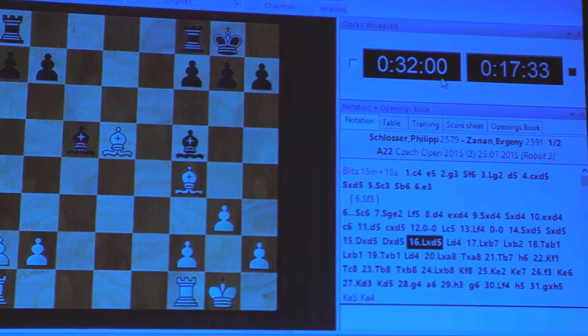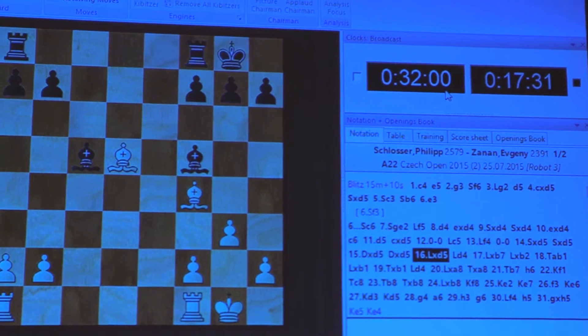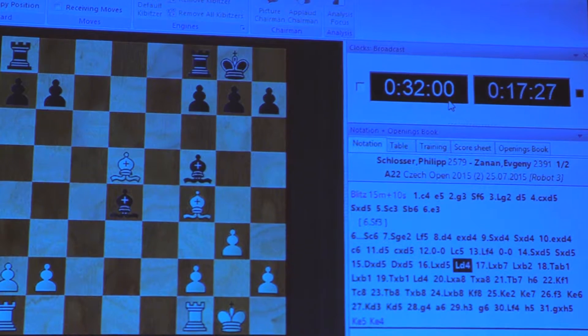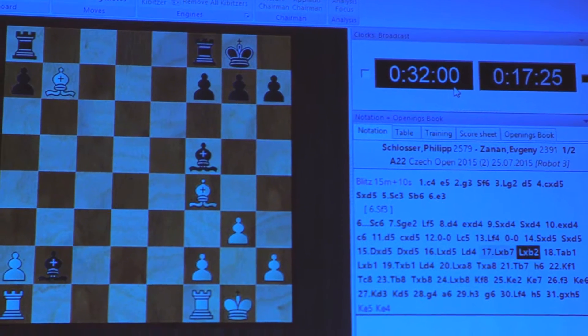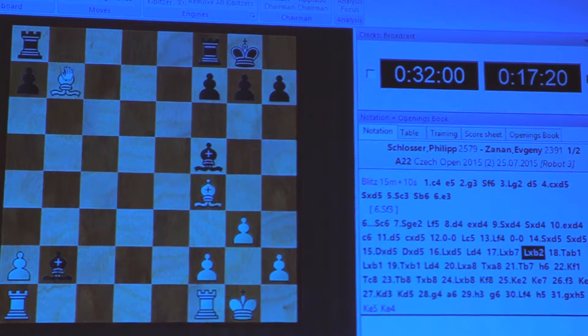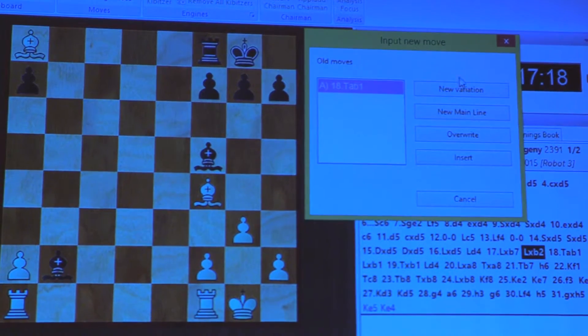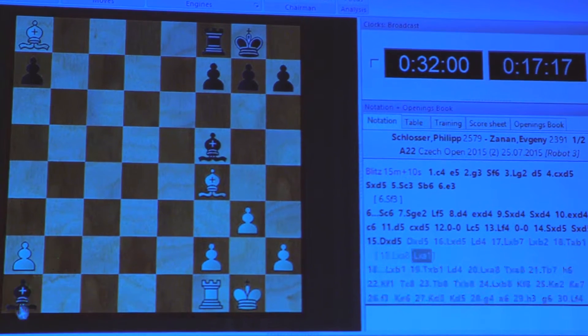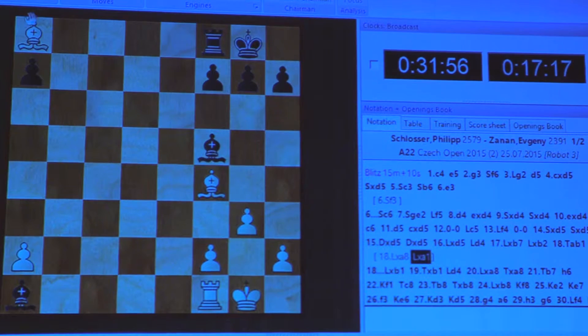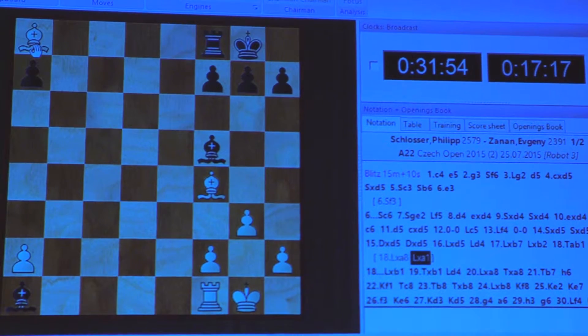Now it looks like the bishops of White are better. But Black had this move Bc4. If it's exchanged, then not so much will happen in the game, because if everything proceeds normally. This is why the bishop should go somewhere with Bc4, and it happens in the game.